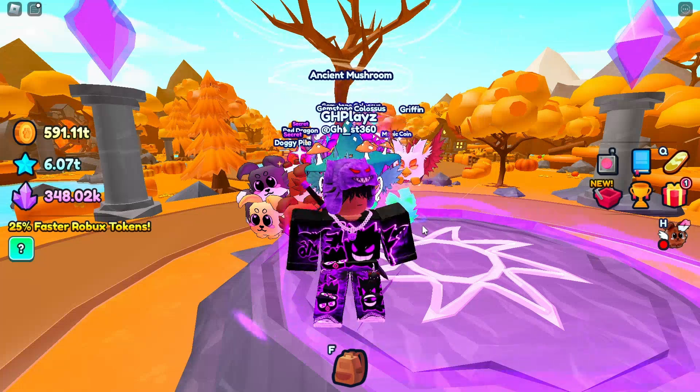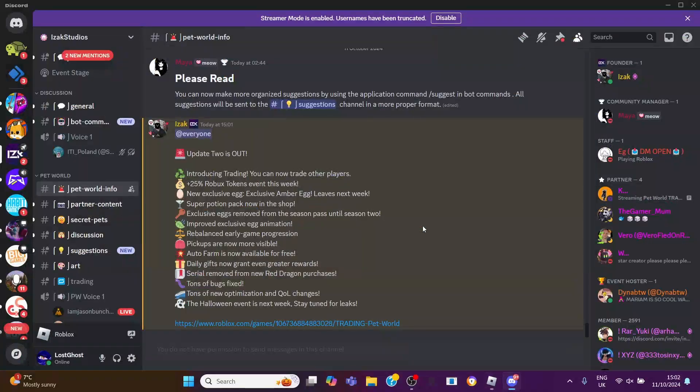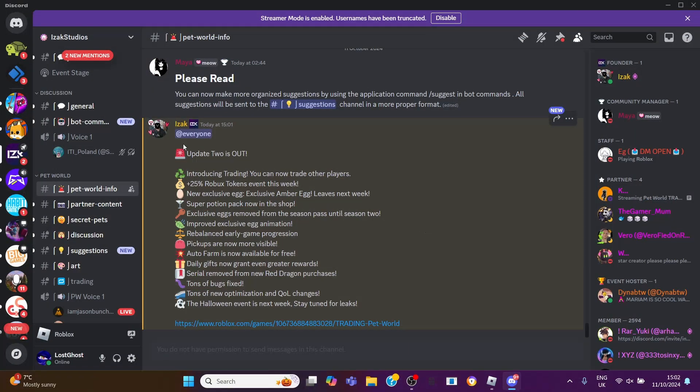Let's actually see what the update is and then I'll tell you guys what the giveaway is as well. Let's quickly go over to Pet World's Discord. As you guys can see, literally less than a minute ago, we've got Update 2 is out — introducing trading. So trading is out, and there is 100% a giveaway going on right now. You can now trade with other players.